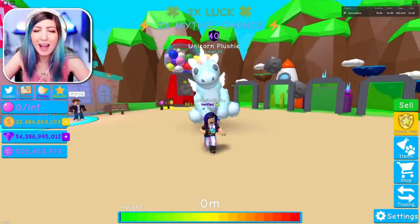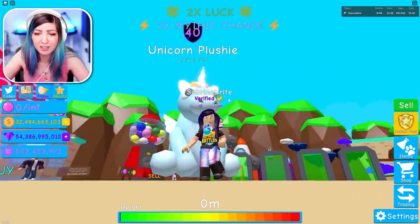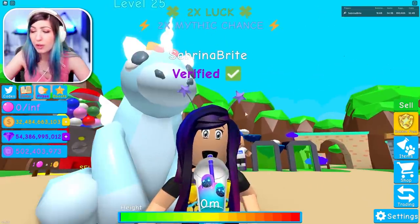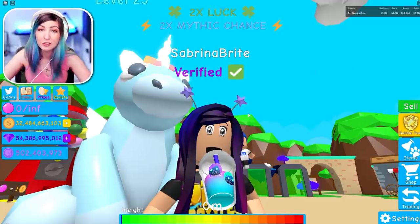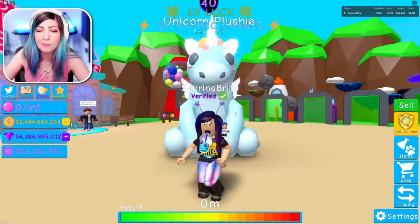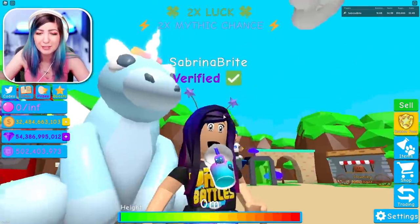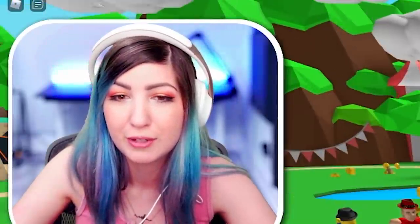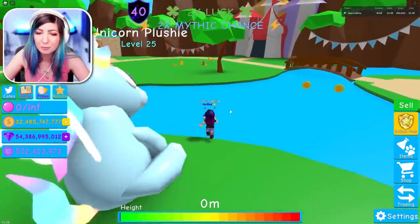Last time I played, I worked really, really hard to get the Unicorn Plushie, which was a very, very expensive pet. We used two secret pets — one of them was a Mythic, so make sure to check out that video if you haven't seen it yet. That's how I was able to afford this plushie in one episode. I grinded for like 30 or 40 minutes, which is kind of crazy, but in comparison to how long it normally takes, that's pretty good.